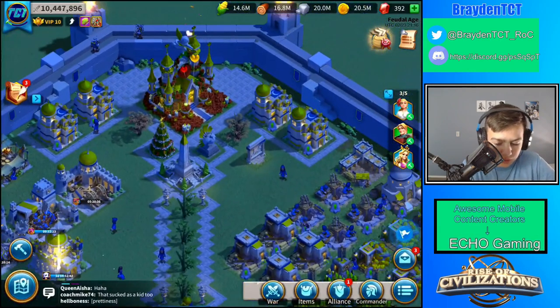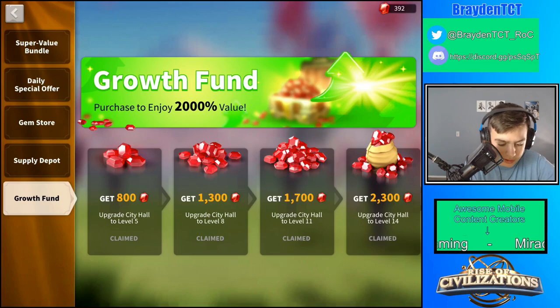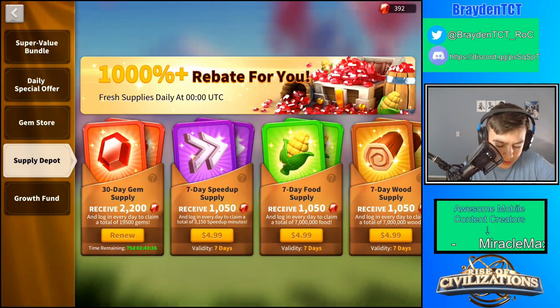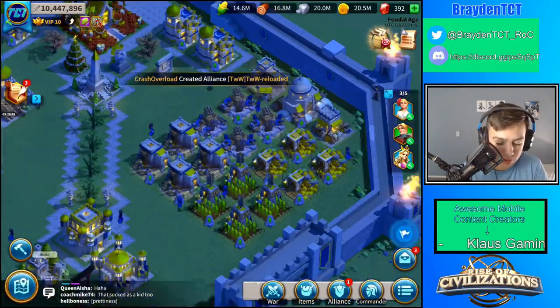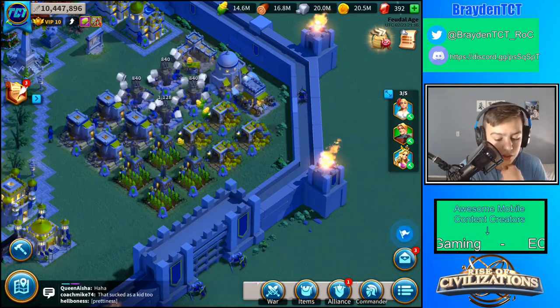I'm somewhere in between free-to-play — I don't pay that often, but I definitely get the 30-day gem supply. I have it for the next 75 days because I've purchased it a lot. This is probably the best deal in the entire shop — it's $10 for 30 days, and it's a pretty good thing to do.